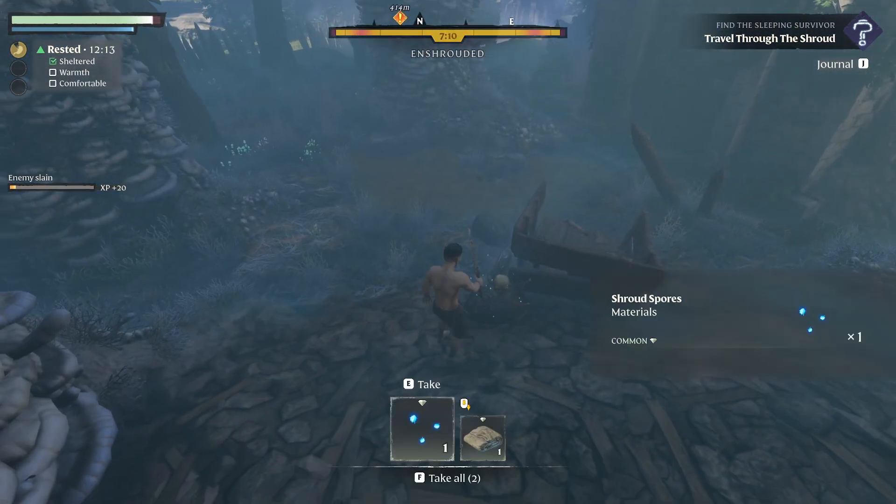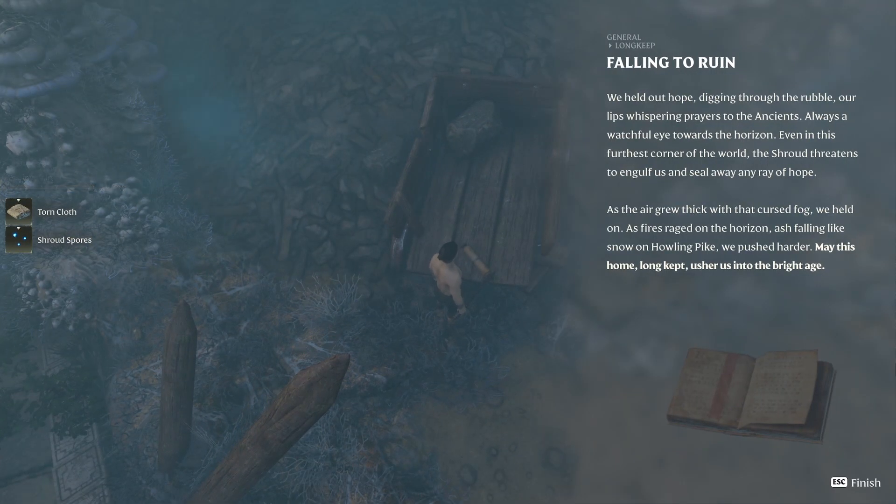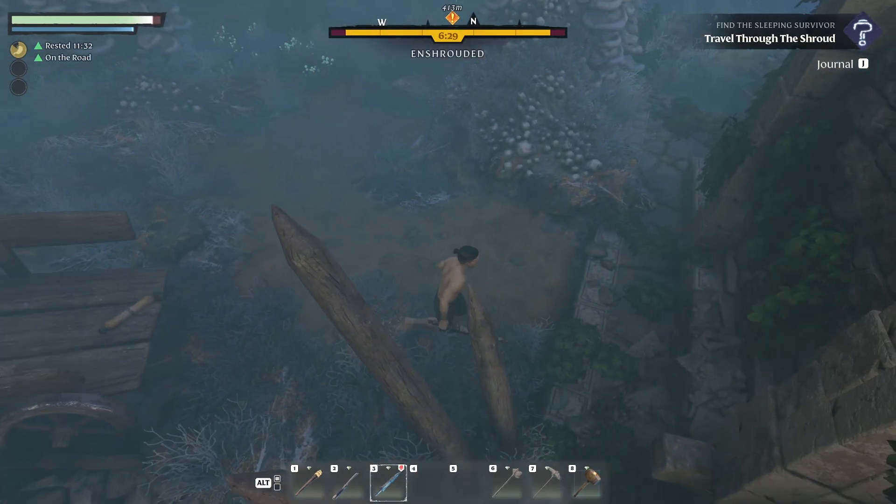There we go, take everything. I wanted to read this one: 'We held out hope, digging through the rubble, our lips whispering praise to the ancients, a watchful eye towards the horizon. Even in the furthest corner of the world, the shroud threatens to engulf us and seal away any ray of hope. As the air grew thick with that cursed fog, we held on. As fires raged on the horizon, ash falling like snow on the hollow pike. We pushed harder, made this home, long may it usher in the bright age.' Sounds interesting at least.